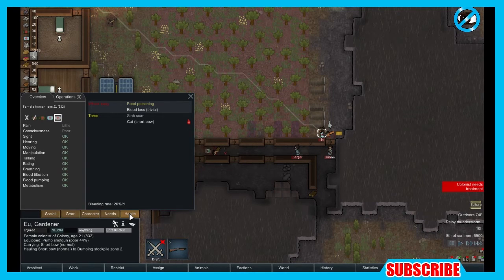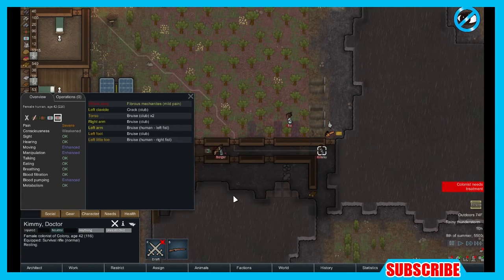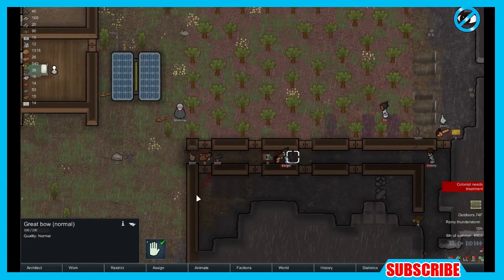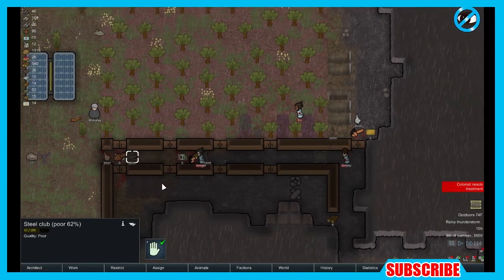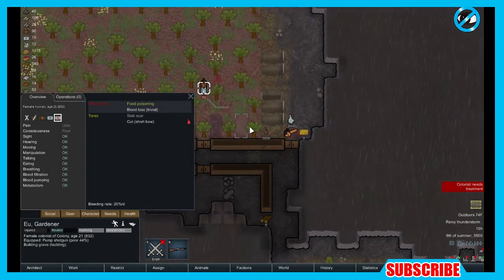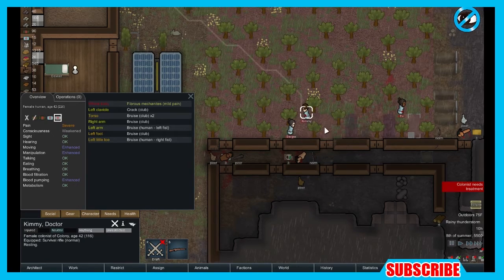My man's suffering from food poisoning — he must have been eating some raw meat. Bruise, cracked ribs, left clavicle crack, torso bruise, right arm bruise. Luckily, most of them are just bruises. Cracked clavicles — they really go deep in detail with your body. They can shoot your eye out, shoot your ear off, shoot your hand off. It's crazy. But I love RimWorld, man — I love the detail. They minimalize the graphics so that they can give you great AI and great user interface. It's so much in this game, it's so deep.